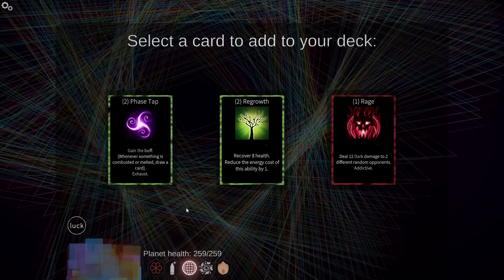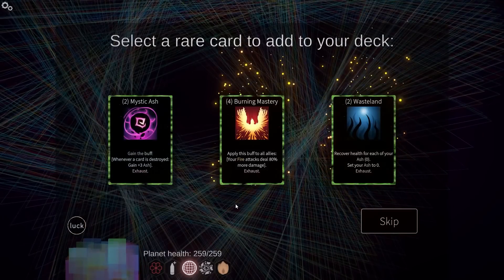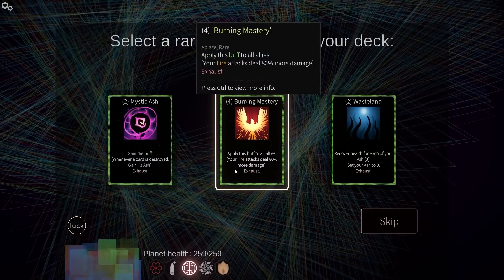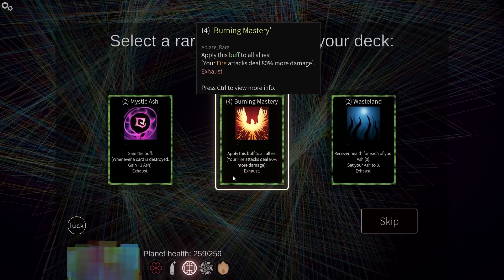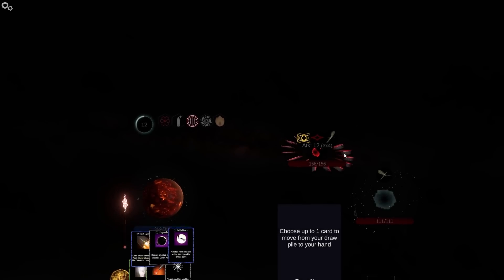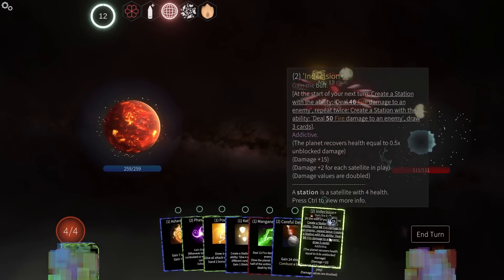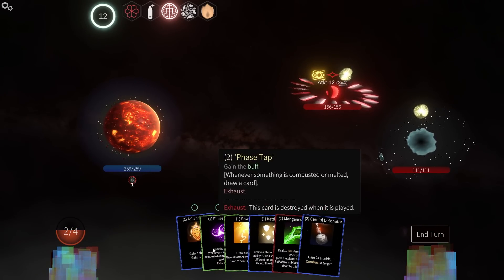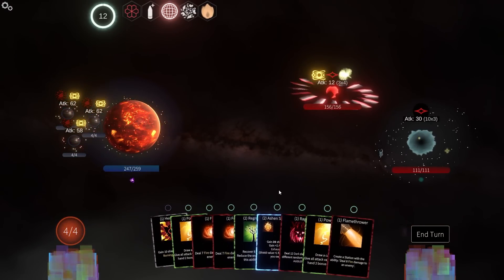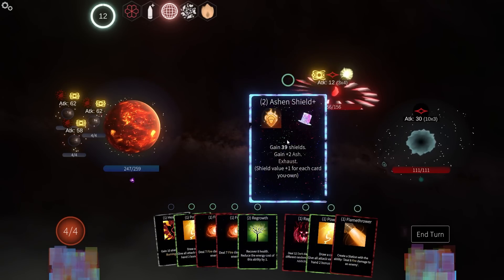Phase trap — whenever something is combusted or melted, draw a card. That actually sounds really good. Apply this buff to all allies — your fire attacks deal more damage. That's absurd. The only immediate problem is it's very expensive, but using that should allow me to hyper buff my Indecision machines. Power, rage — looks like they're wailing on me.